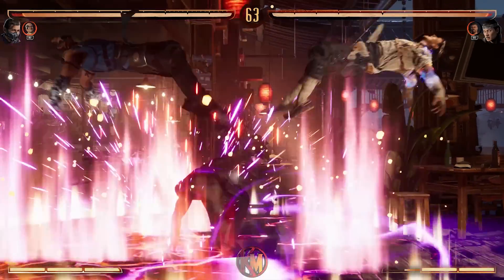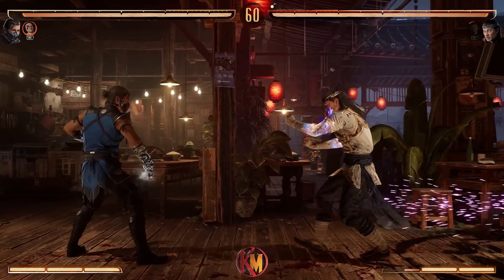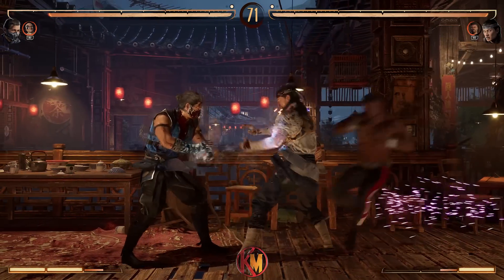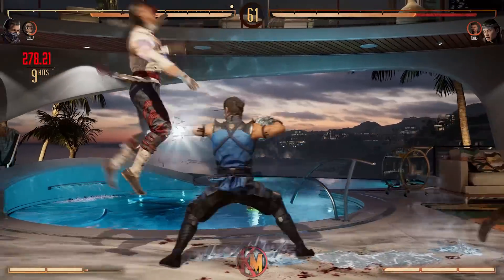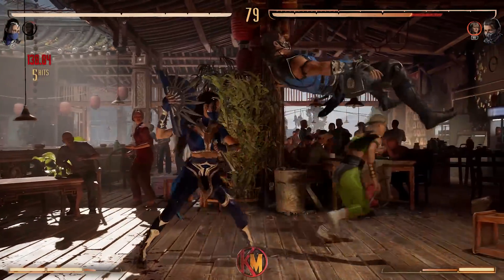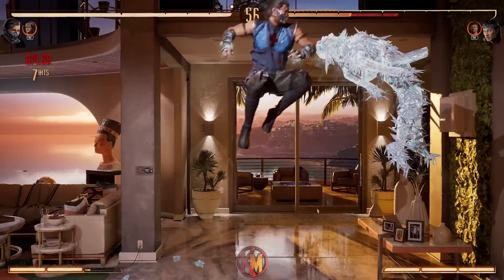Activating a Cameo in the match itself is done at the touch of a button. In the build we played, Cameo was R1 on a PlayStation controller. Pressing R1 stand alone, pressing it with a forward or back input, or pressing it while holding down will grant you three different kinds of attacks exclusive to that character. For example, Jax's unblockable ground pound is performed by R1 alone; forward or back into R1 is his air grab attack, which moves further or closer depending on direction; and holding down and R1 is Jax's close range energy wave.